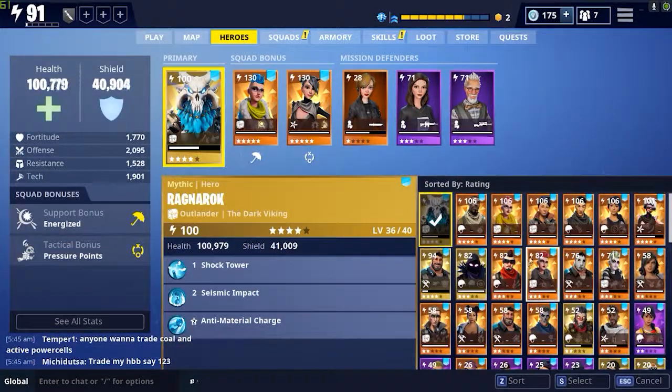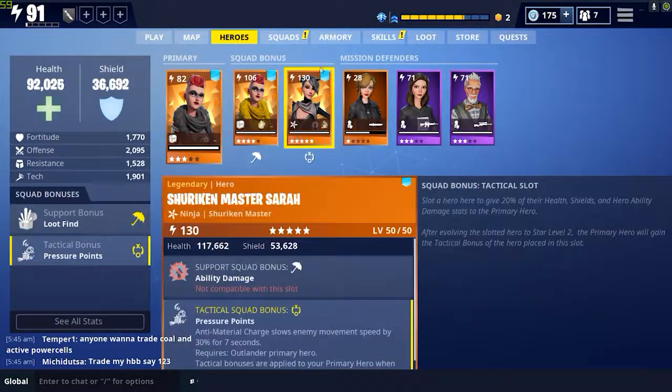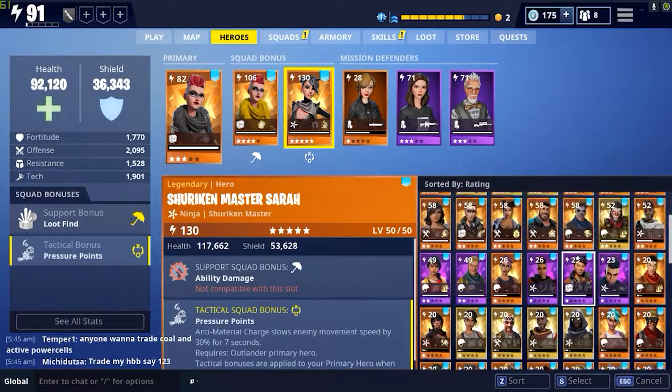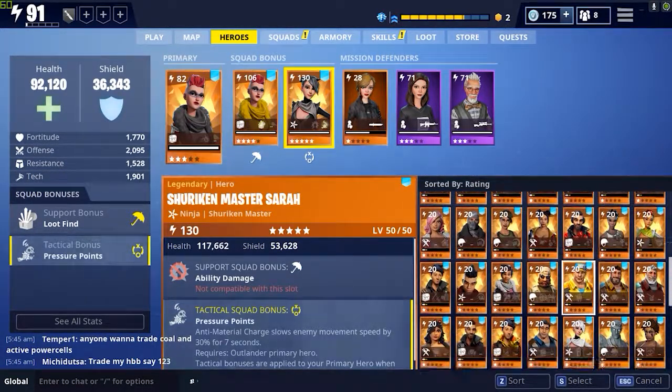Very similar to my last video, you want to use your Pathfinder setup. Go Pathfinder with a Recon Scout - your Tactical doesn't matter for this - but I'm going to throw in my Gunblazer Southie like normal so I can get ammo from my Llamas.